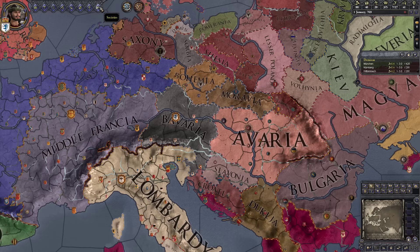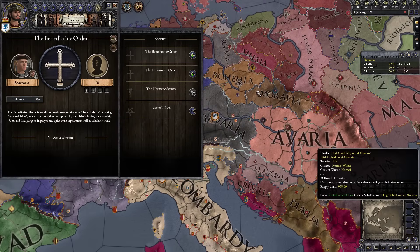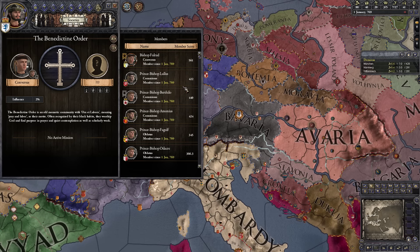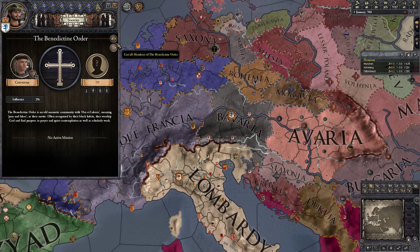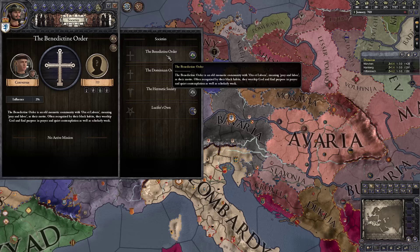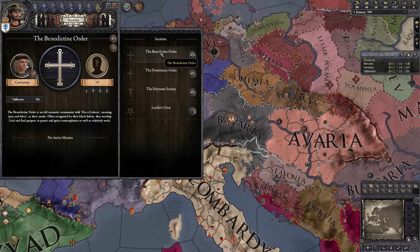So let's go ahead and take a look at the first feature that's part of this Monks and Mystics DLC. There's a thing called a society. This is a new button right to the right of religion - it's your society's view. You can view different societies that might exist in your realm, and there might be societies you don't know about. You can also see some of the members of these orders. We have four orders at the beginning of 769. The Benedictine Order is an old monastic community with 'ora et labora' - pray and labor - as their motto. Recognized by their black habits, they worship God and find purpose in prayer, quiet contemplation, and scholarly work. They're kind of hermits who stick to themselves - Benedictines are cool for scholarly people.